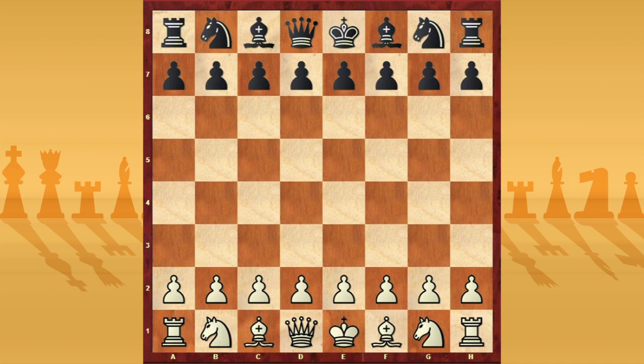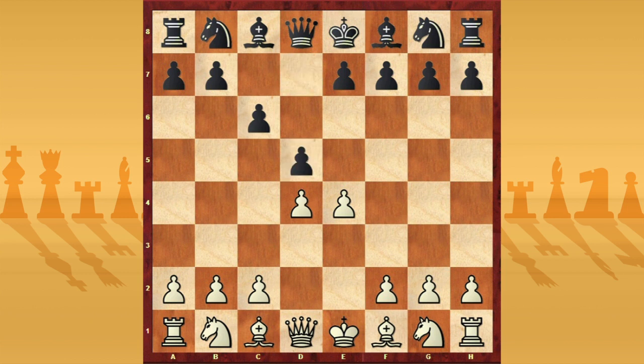I played as white and I played e4. Black played c6, the Caro-Kann defense, and now d4, d5, Nc3, dxe4, Nxe4, and now Bf5.